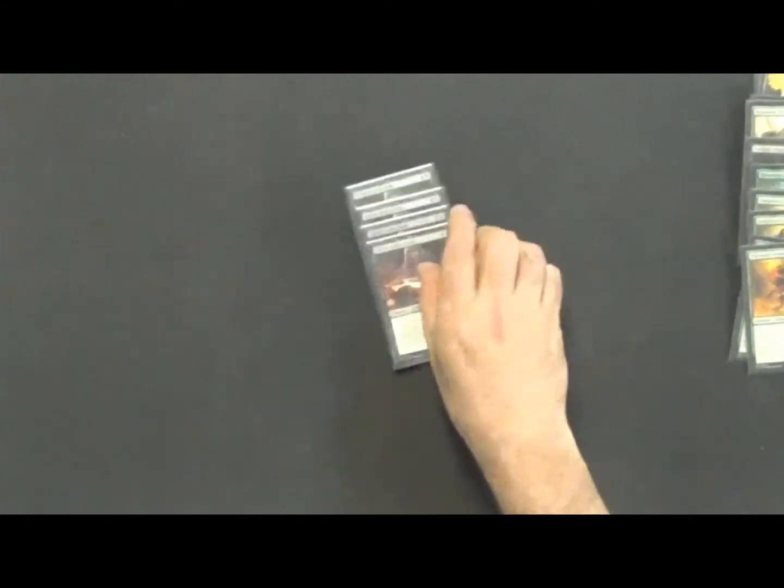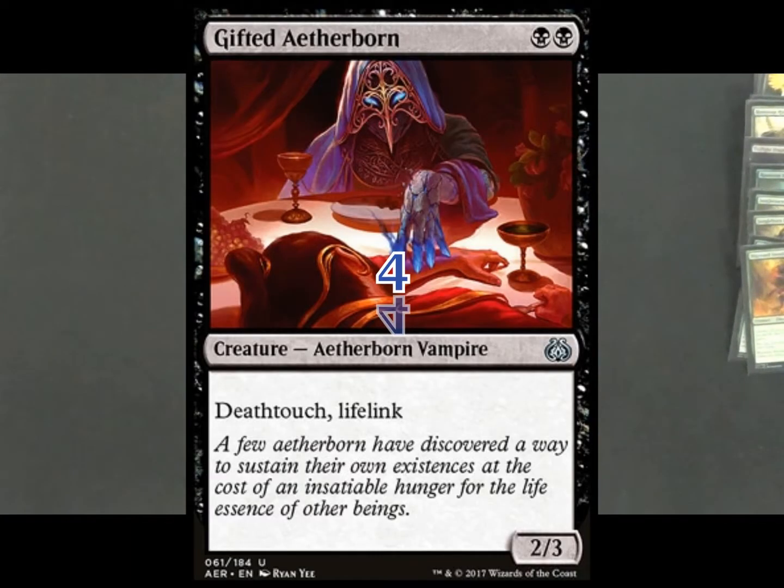Next, we've got four copies of Gifted Aetherborn — a two-drop 2/3 with Deathtouch and Lifelink. If you've played Magic recently you've seen this card; it's good in almost every situation. It's got Deathtouch and Lifelink to give to the Merriarch if it's out at the same time. At the beginning of the game it can hold off aggro decks, and late game it can take out big creatures while gaining you life. There's no combo in this deck probably better than having the Merriarch and the Aetherborn out at the same time.